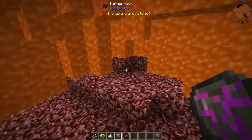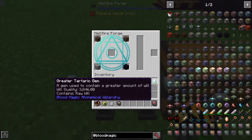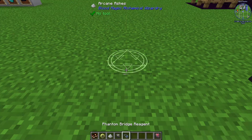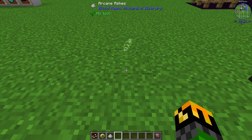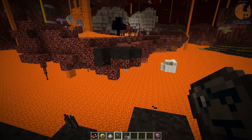The Sigil of the Phantom Bridge is made with 2 soul sand, 1 stone, and 1 obsidian, with a Greater Tartar Gem or higher. You need at least 600 will in the gem and it will consume 50 of it. Arcane Ashes, Reagent, and a Demonic Slate will give you your Sigil of the Phantom Bridge.